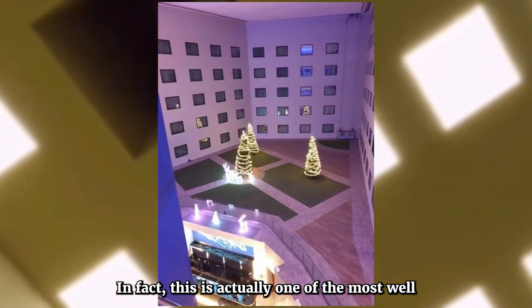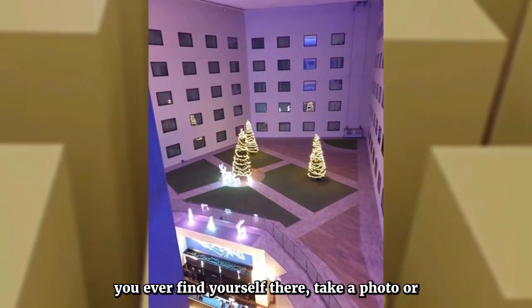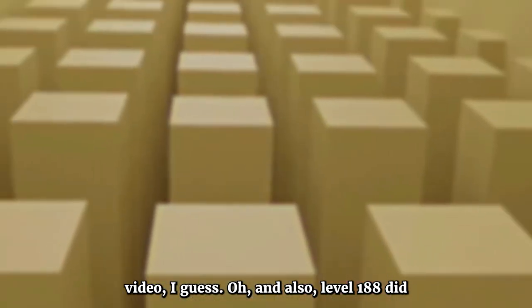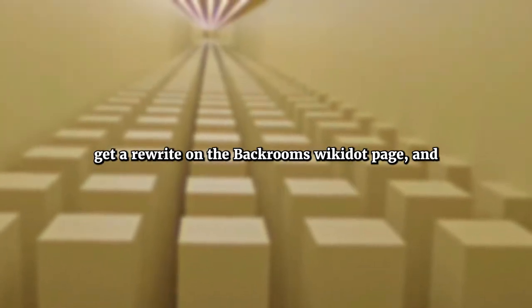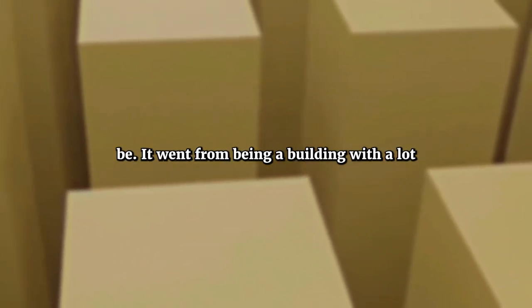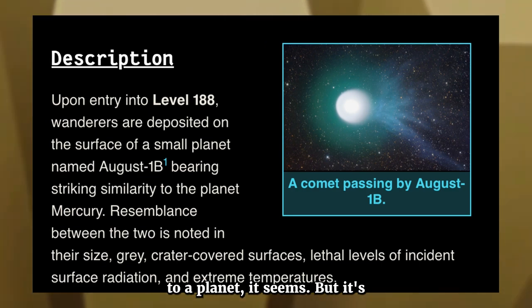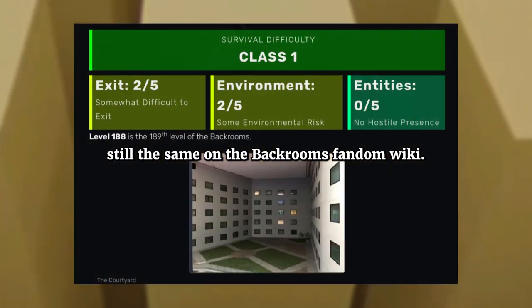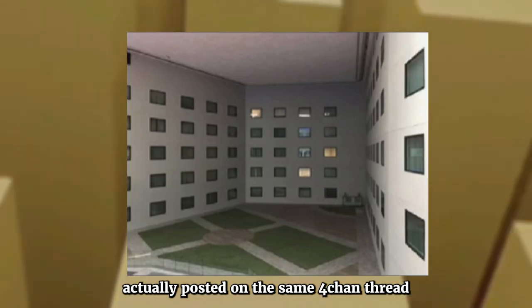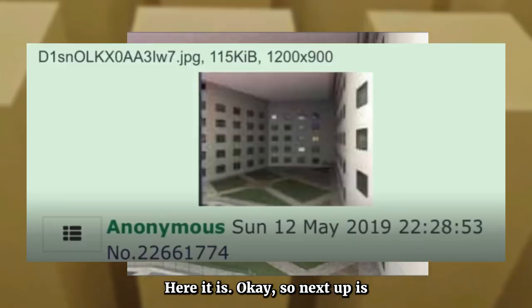This is actually one of the most well-known original backrooms locations. Level 188 did get a rewrite on the backrooms wiki dot page, going from being a building with a lot of windows to a planet, it seems. But it's still the same on the backrooms fandom wiki. Fun fact: this image of level 188 was actually posted on the same 4chan thread where the original backrooms creepypasta was created.